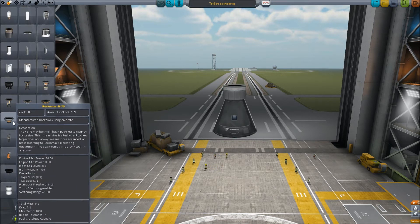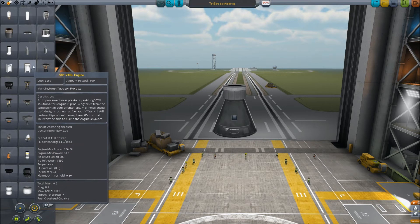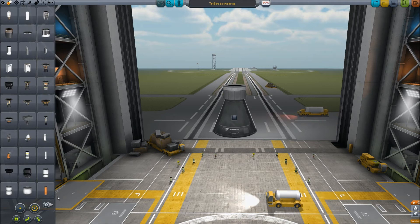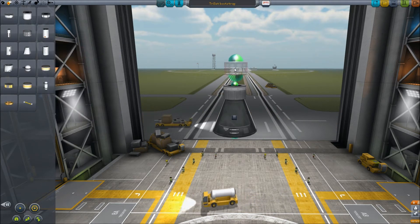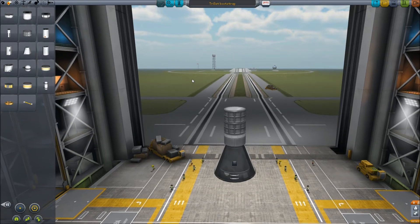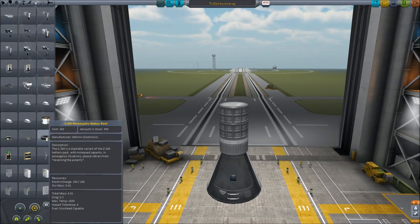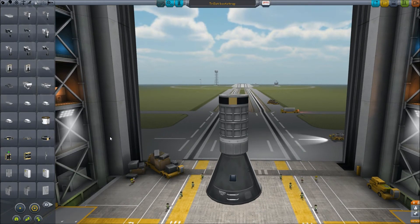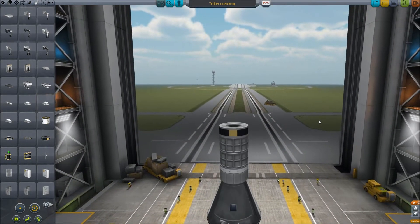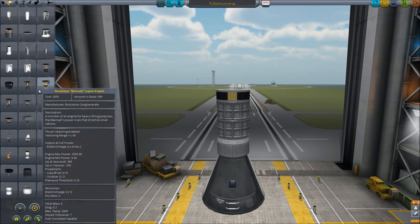The ISP difference here — well, this actually has better ISP, so it's all good. And some of the small fuel tanks, just a couple of these, and a battery. I have tons of mods — this is actually from the same installation as my modded series, so there are a lot of different mods here, just ignore them for now. So we have the battery, we have everything we need basically.